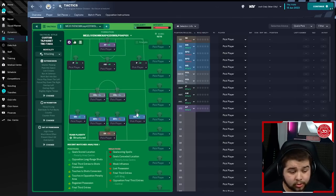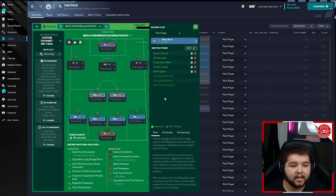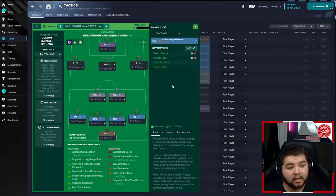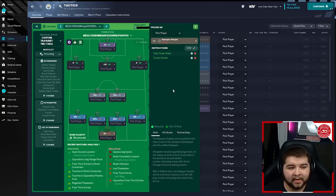Going over to the defence: you've got two wingbacks. The right-back is an attacking wingback — pass it shorter, sit narrower, close down more, tackle harder, mark tighter, run wide with the ball, cross from byline, and get further forwards. The left-back is also a wingback on attack and is literally a replica of the right, so the same instructions apply. Two ball-playing defenders in this system, both on defend — pass it shorter, dribble less, take more risks, and hold position. Exactly the same for the right-sided one. The goalkeeper is a sweeper-keeper on defend — take fewer risks and tackle harder.